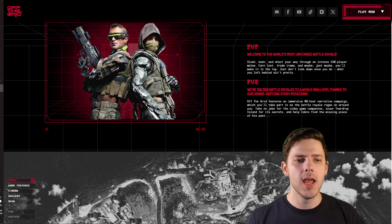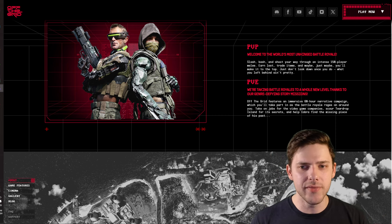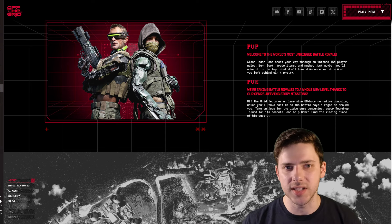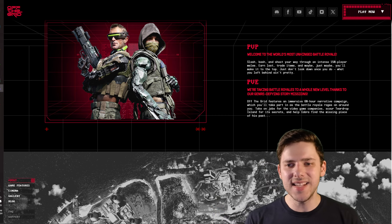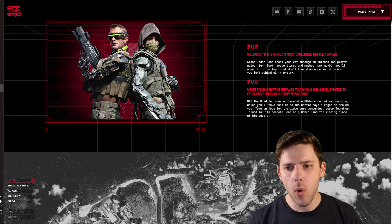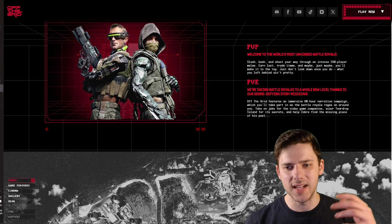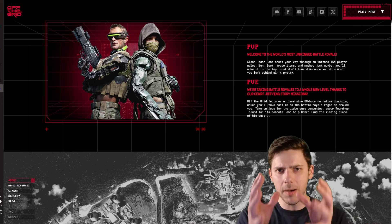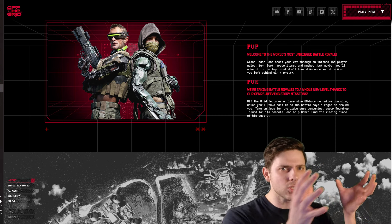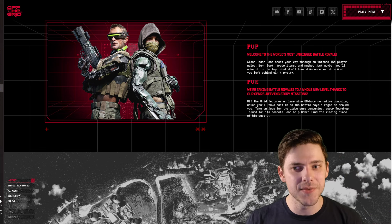The game has two key game modes: PvP and PvE. The first is a battle royale — 150 players, just like Warzone — and you can earn loot during the game. The big thing is the immersive campaign actually happens while the battle royale rages on around you, and they say it has about 60 hours worth of content. You must help that Cobra guy from the trailer find the missing piece of his past. So you're playing in the battle royale but also trying to complete a mission on the side to get through the campaign.